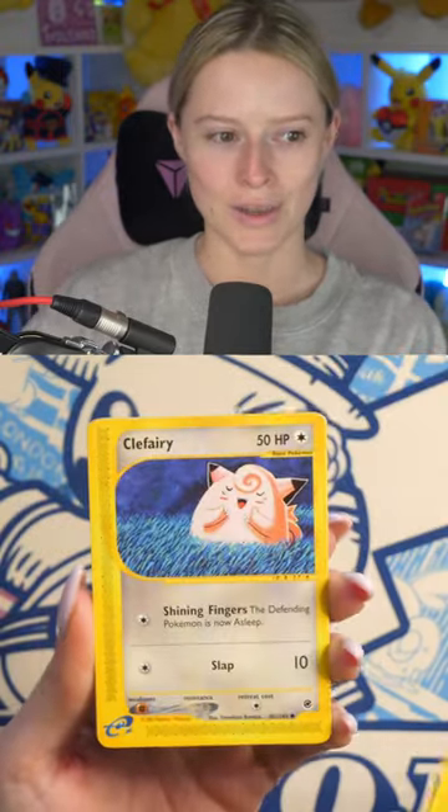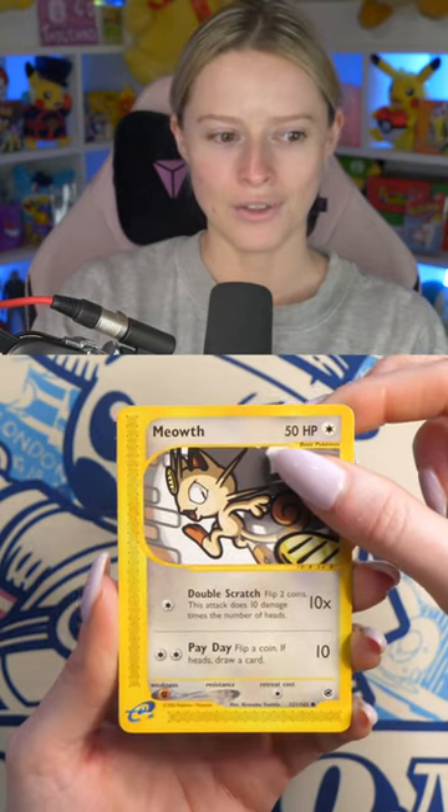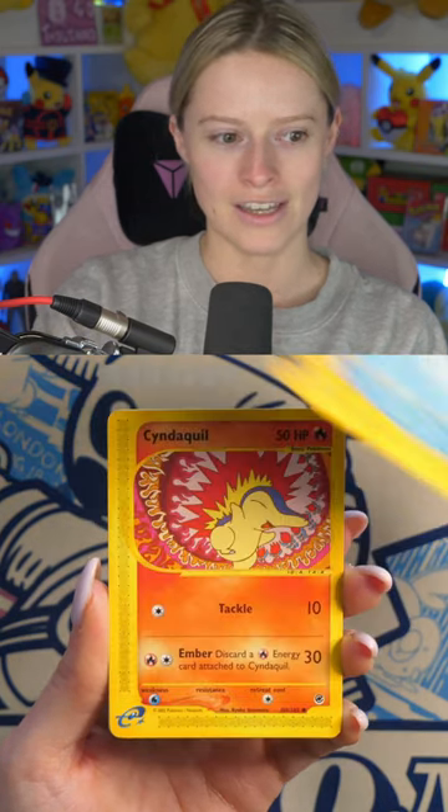So we're starting off with Magikarp, Clefairy — love that artwork — Meowth. I want to see predictions in the comments for what do you think we're going to get from the very first pack of this series.